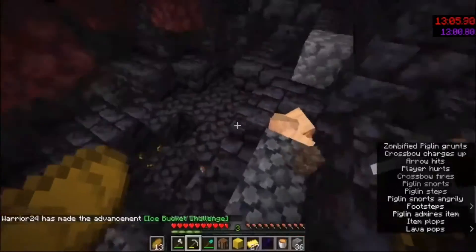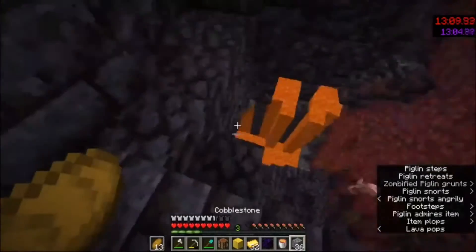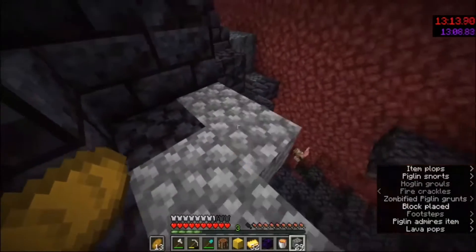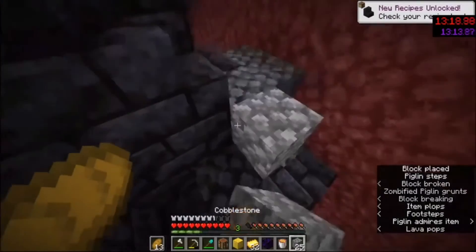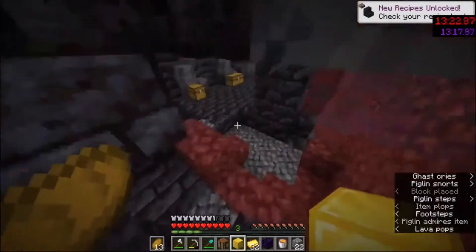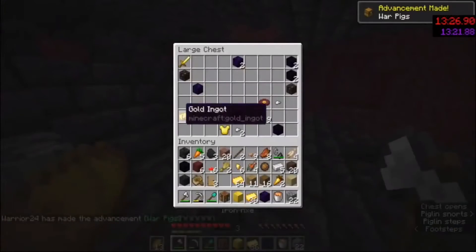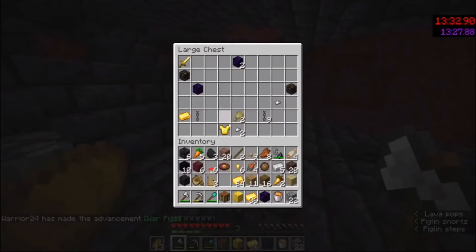I have three piglins in there — not the greatest, you usually want more. I bridge this way because there's a chance for chests to spawn here, which can have obsidian or more gold, and there'll be more piglins I can try to bait into that hole. There's none visible so I just loot the chest. There's Blaze Step — I want to keep Blaze Step, so I do that.